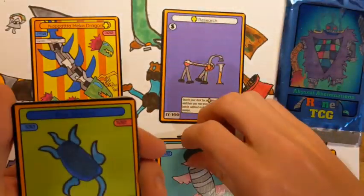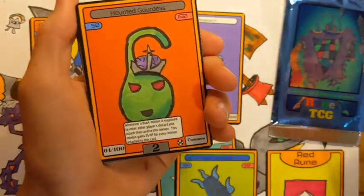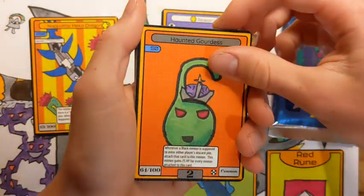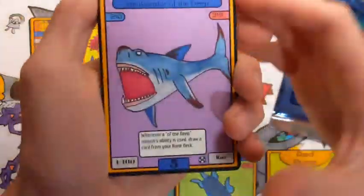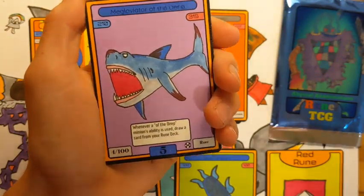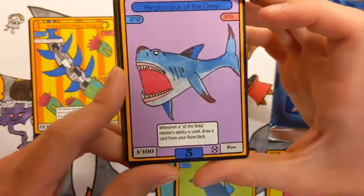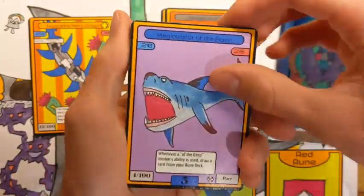Blue Tortellon — actually, I'm gonna put these Tortellons aside, because maybe we can get them all. Haunted Gordas. This is a really powerful card. I think I made the video on Haunted Pumpkin and showed Haunted Gordas in that video. Our next card is a boss from one of the archetypes in Set 2: Megaloveator of the Deep. 210 HP, 315 attack. It's a really powerful card, and it's a five cost, which is the first five cost for blue, which is really cool.